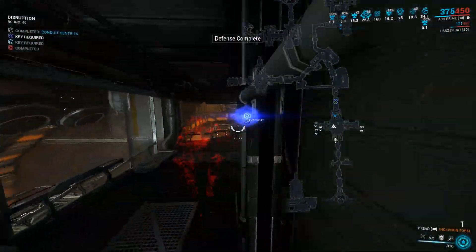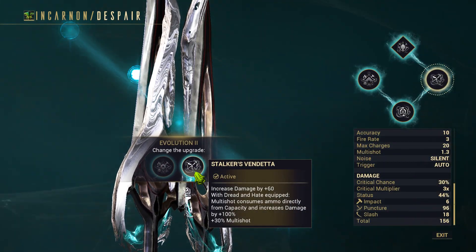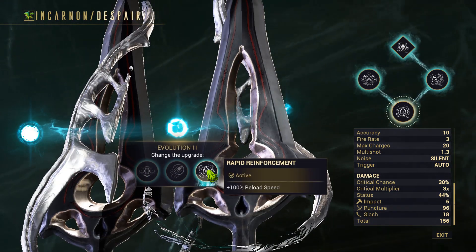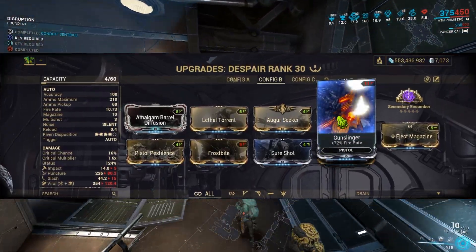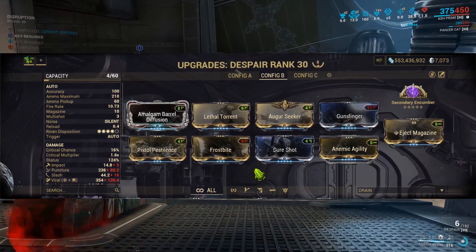As you witnessed, the Incarno Despair did great as a priming weapon. Its Stalker's Vendetta set bonus provides extra Multishot, and the 4th evolution Elemental Balance synergizes well with the Incarno Form, as the Despair knives explode for extra statuses. I modded my Despair with a classic priming weapon build, utilizing 2 fire rate mods to replenish its Incarno Transmutation bar before each Dread kill.